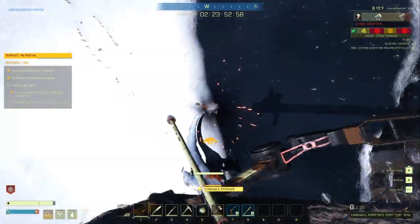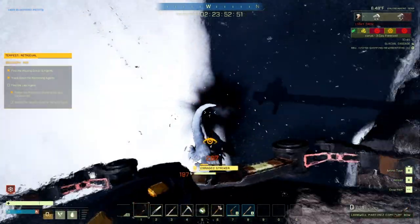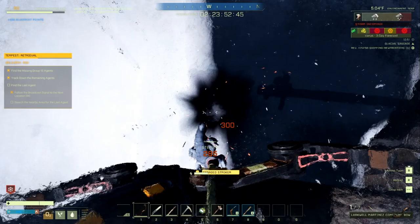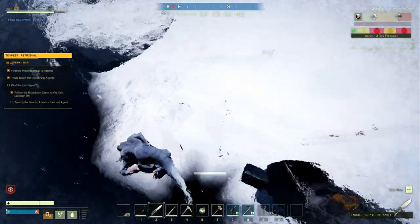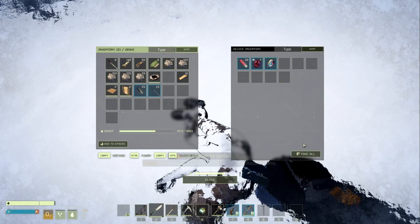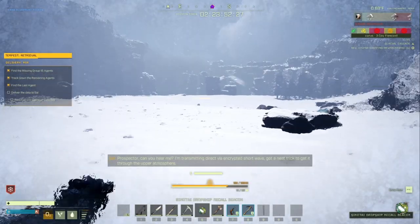Go over and grab the stuff off the body in the suit — you'll definitely need that. Then head over to Sol's house — head directly southeast. If you get a storm, take your shelter and your fire; you should have wood left over.